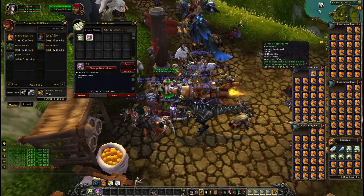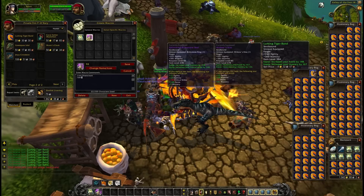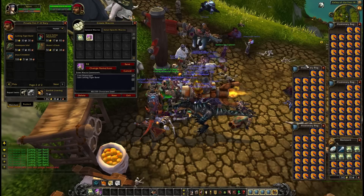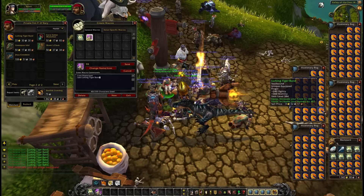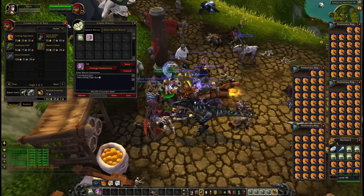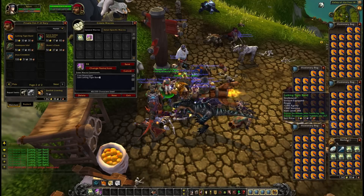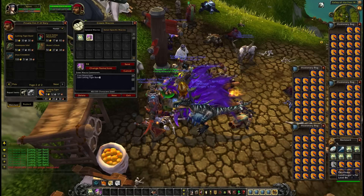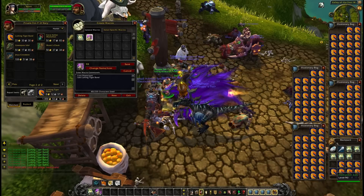So for the disenchant macro, once you've got a nice bag full of greens, you want to shift-click into the use: cast disenchant, enter, use, then the item you just bought a lot of. This is why it's important to buy the same thing, otherwise you're going to be spending a lot of time disenchanting. Go ahead and disenchant all these greens. Remember to leave a space, potentially two — that's for your enchanting mats. Obviously you won't need to do that next time because you already have enchanting mats.